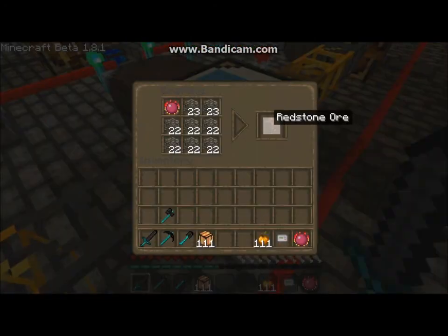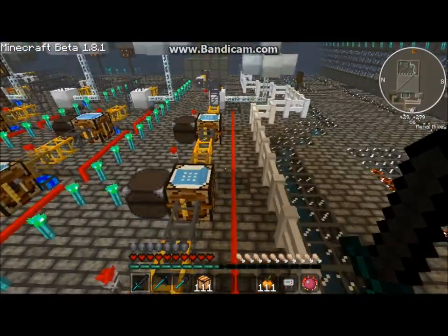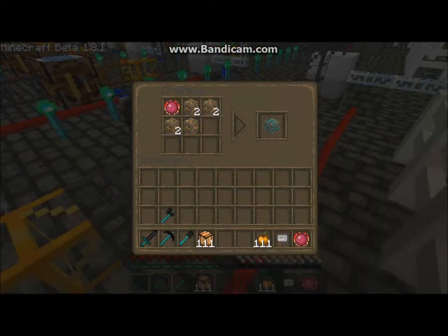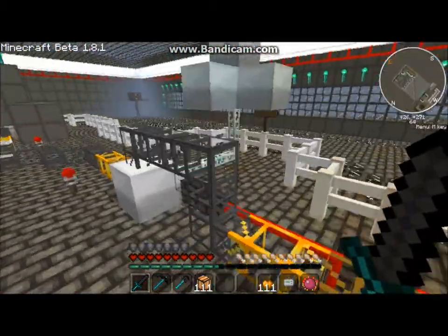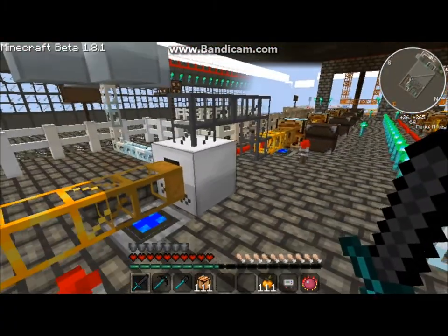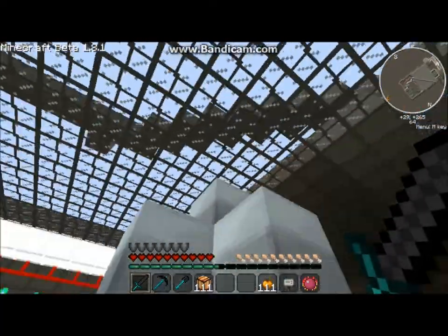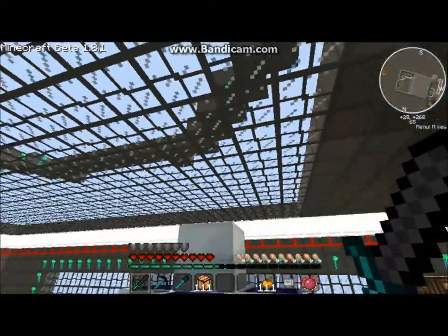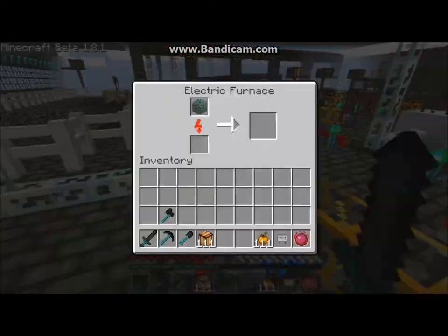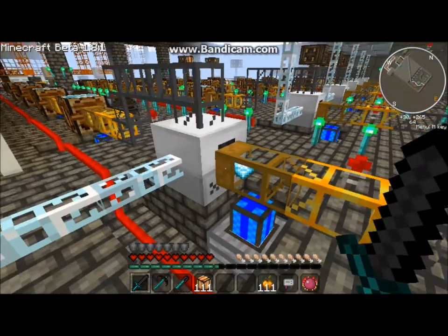Cobblestone gets turned into redstone, and then the redstone gets turned into iron, and then the iron gets turned into gold, and the gold gets finally turned into diamond. But then there's a diamond door — you can't get any diamonds from that — so I put it in this electric furnace, which is powered all naturally, solar powered. I'm not hurting the economy or the earth — same thing. There it is, smelting the nice little diamond.